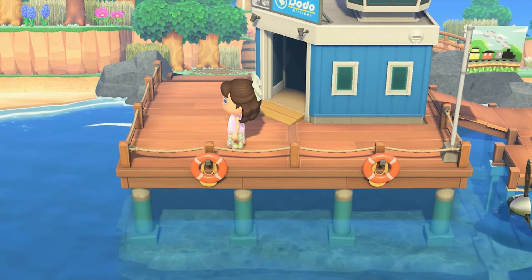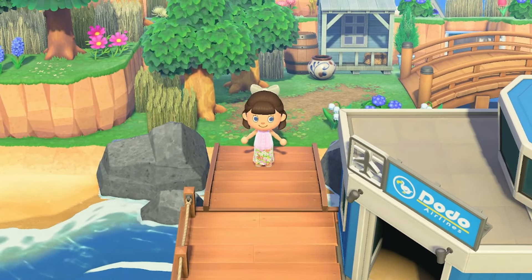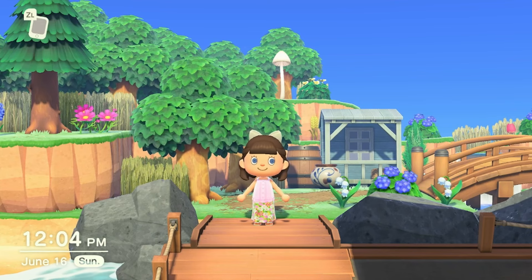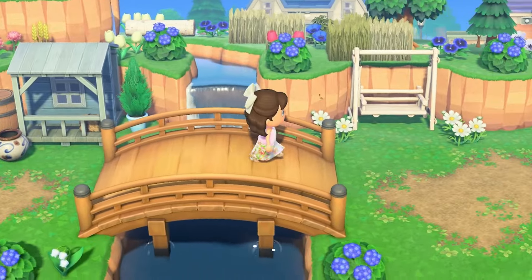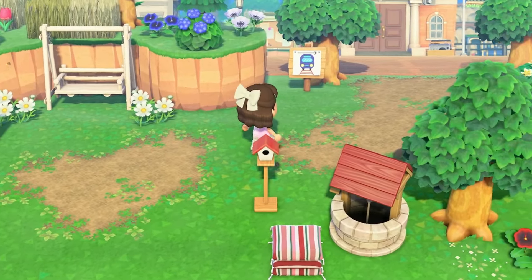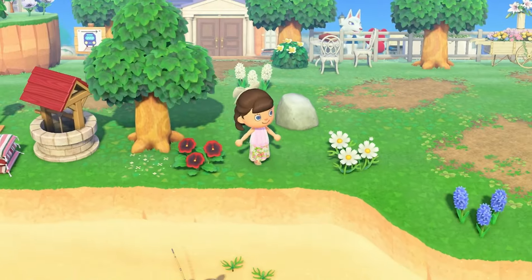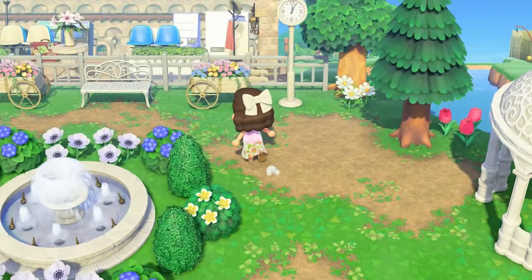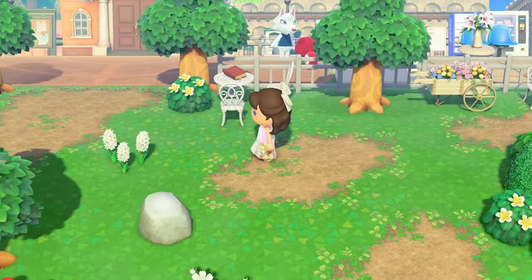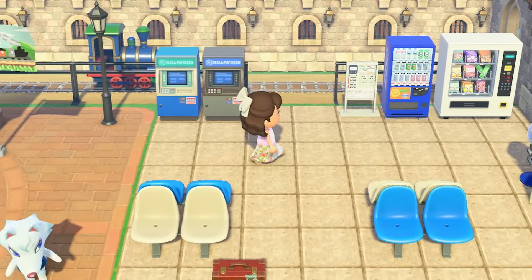For my entrance I wanted to do something that would kind of force you to go towards my resident services area, and this was the concept I came up with — I'm definitely very happy with how it turned out. As you cross the bridge you go towards resident services, and you can see the little sign that says the train is this way. But before we get on the train I do want to take you through this little park out front. And as you can see in the background we do have our train station, so without further ado let's get on the train and embark on our journey through Bon Voyage.